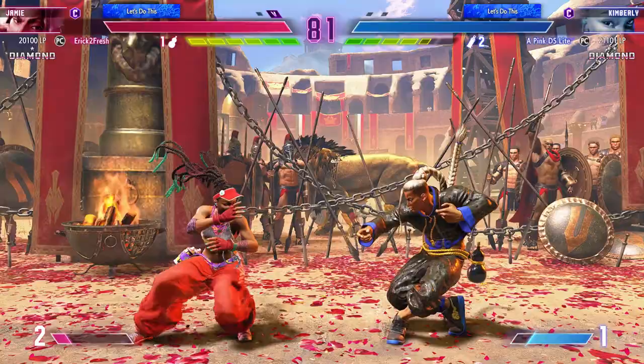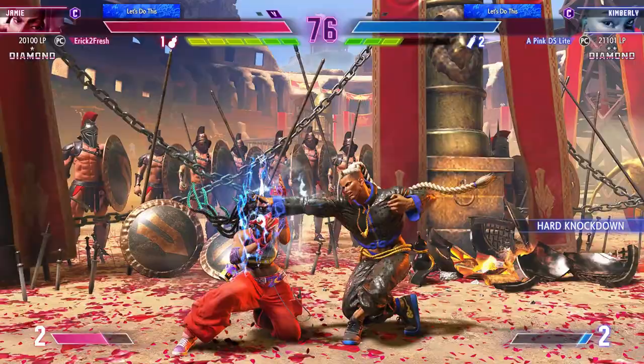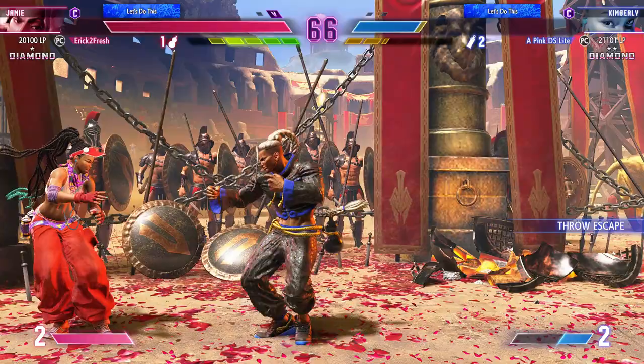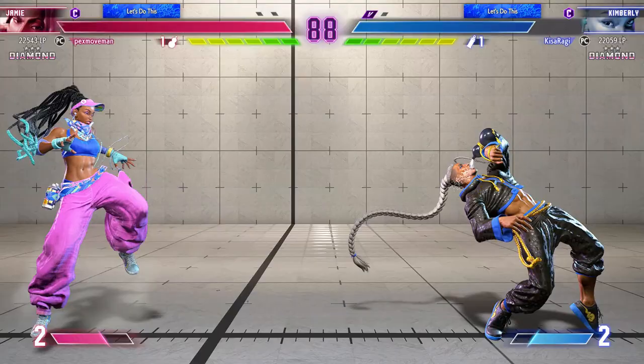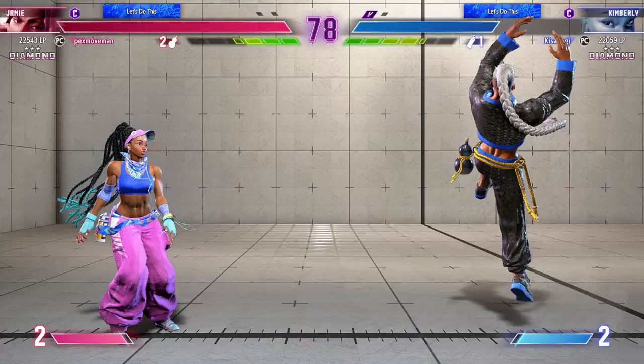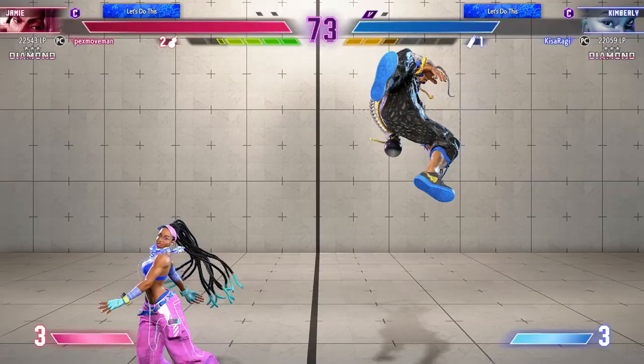Kimberly is all about mobility and being unpredictable in the way she approaches you with her mix-ups. Her Oki game is some of the best in the game with her spray can mix-ups. Corner offense is very scary, so you have to exercise caution. However, you do have the advantage in that she has stubby normals and you have good normals, which means you can pressure her mid-range and push her to the corner. Due to her nerf from the beta, she no longer has access to an invincible wake-up option, so take advantage of that with drive rush combos.